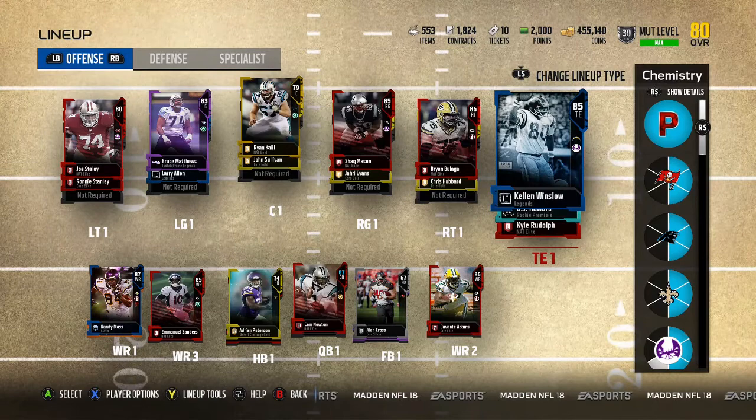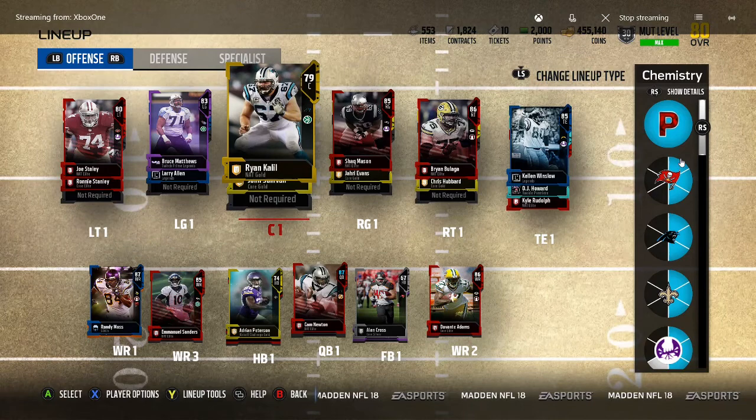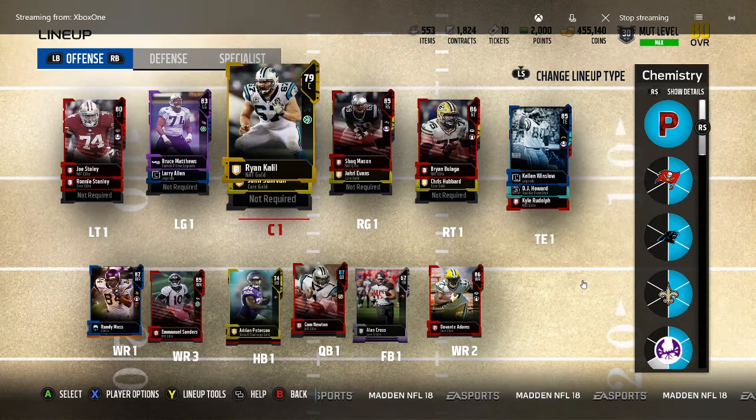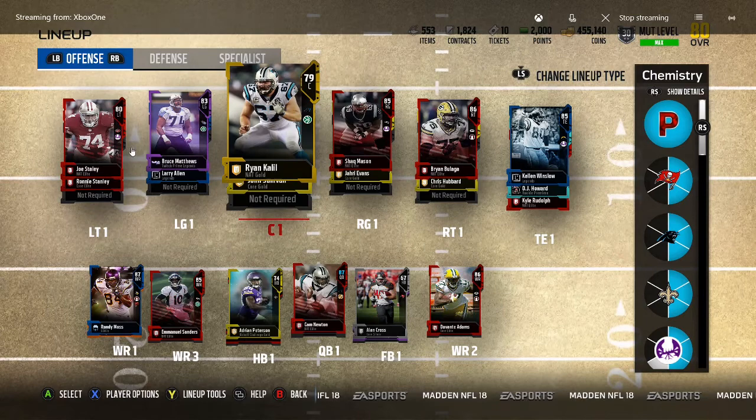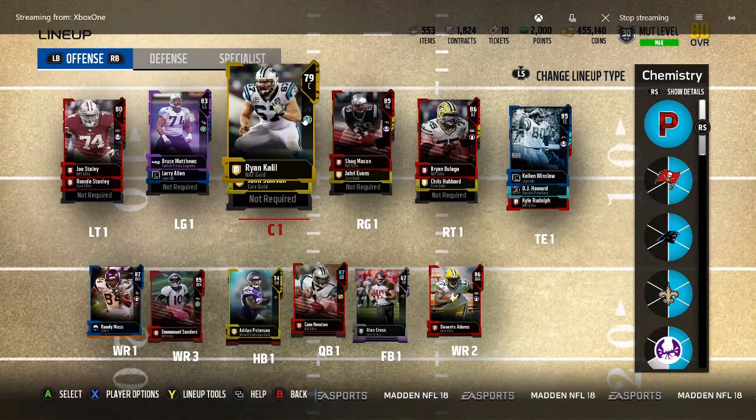As you see over here, we have the Buccaneers, the Panthers, and the Saints all at tier 1. Basically, the gist of it is your top cards — your starters, the guys on the field on your offense and your defense — those are the positions where you need to place the players from those teams.